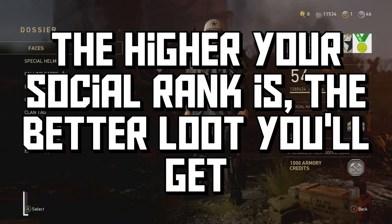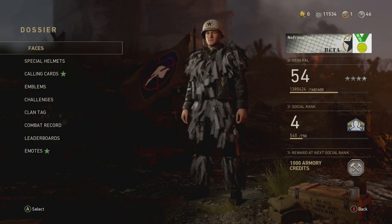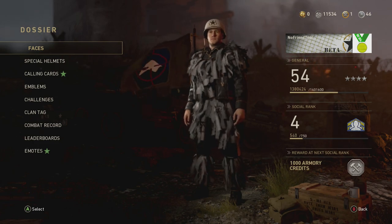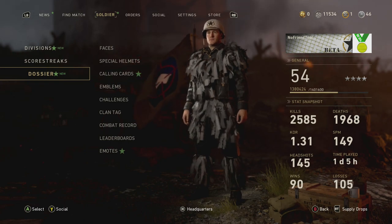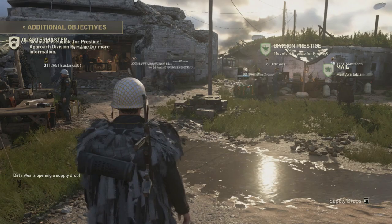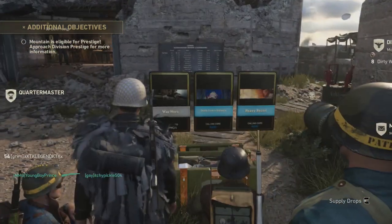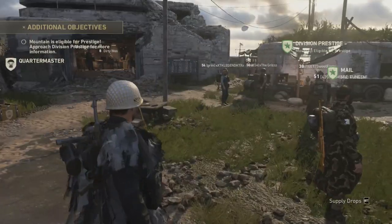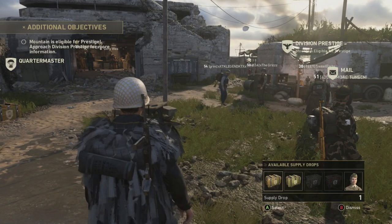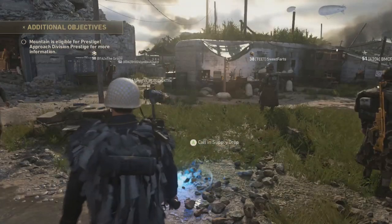So once you have a high social rank and a supply drop or multiple, there's only one more thing you need to do. It is a little button combination as the supply drop is falling, which will basically finish the algorithm that will give you a great supply drop. Actually, before I do that, let's see what we got over here — look at that, two rares. That's not too bad I guess. So this button combination is going to be mostly done on the d-pad, so make sure to get your fingers ready.